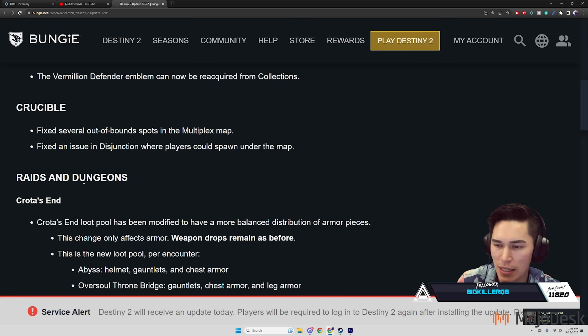Crucible: fixed several out-of-bounds spots in the Multiplex map. Fixed an issue in Disjunction where players could spawn under the map.